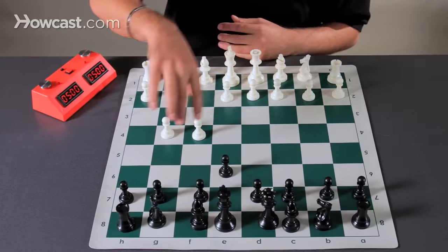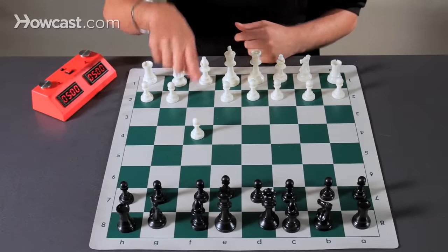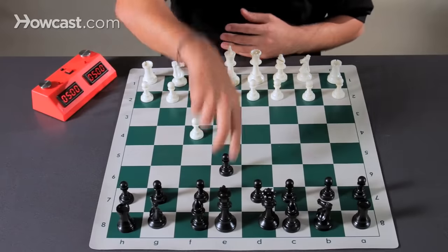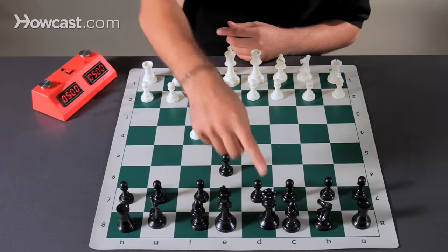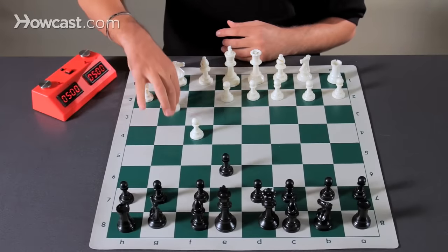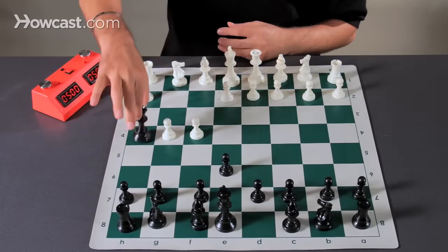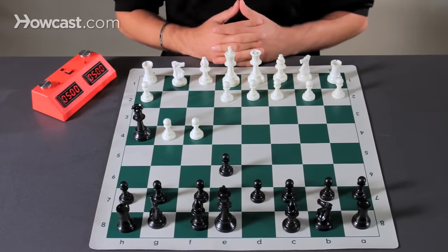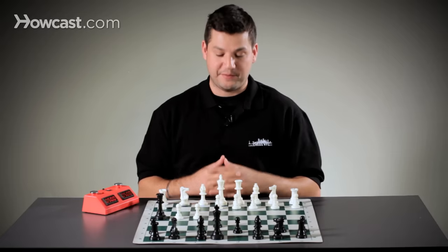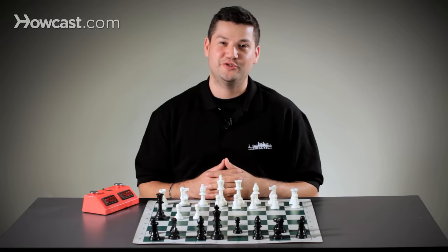Just to once again show you: white opens up making the move F4, opening up the king's diagonal. Black plays the pawn up, opening up the queen to make a direct threat on white's king. White plays G4, and black responds by bringing the queen out and making a direct threat to white's king, leaving white with no option to run, block, or capture — ending the game in only two moves.